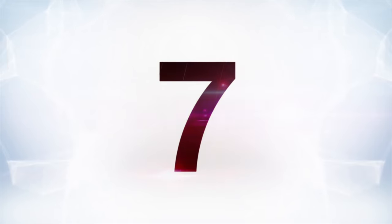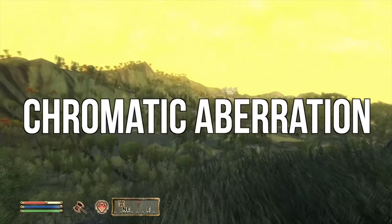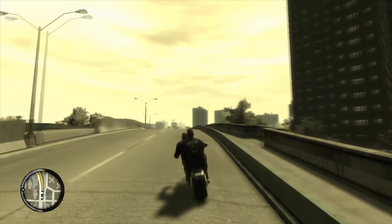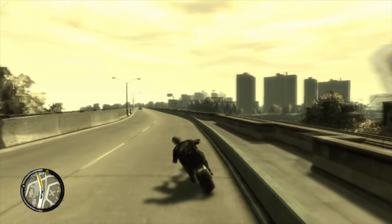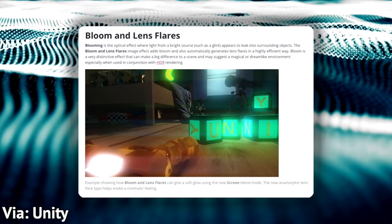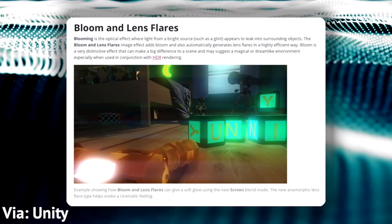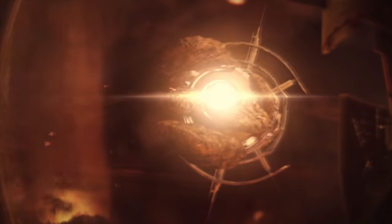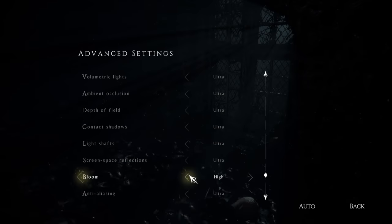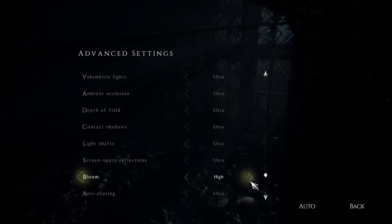At number seven is Bloom and Lens Flare — some effects that are less common in games nowadays, but they basically serve the same function as chromatic aberration: a little visual trick to make a game look more cinematic. Instead of adding weird red-blue blurriness, these effects sometimes totally blow out the screen. At its worst, Bloom and Lens Flares will cause a game to blind you with white light constantly. Bloom imitates the way light glows, while Lens Flares imitate the way light reacts when it hits a camera lens. Both were really common in the Xbox 360/PS3 era, and while most console games didn't let you turn this stuff off, on PC you usually could.